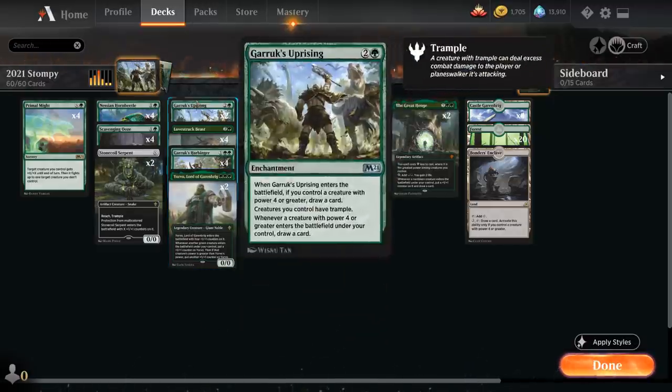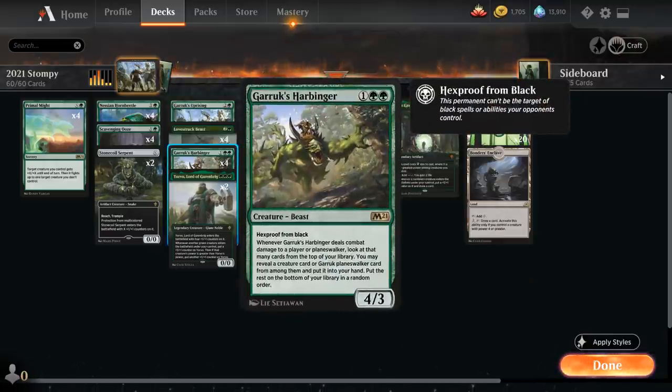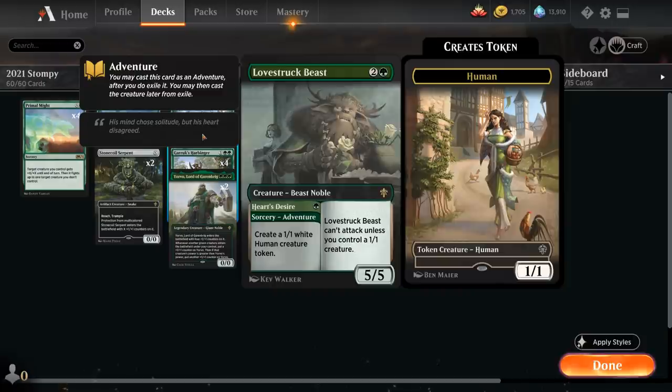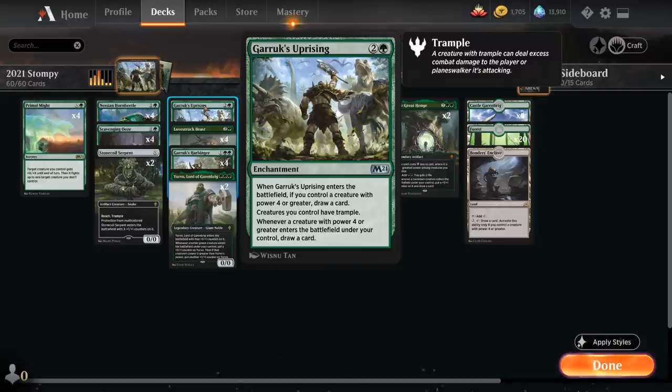At three mana we also have two copies of Garruk's Uprising, a three-mana enchantment that when it enters the battlefield, if we control a creature with power four or greater, lets us draw a card. Creatures we control also have trample, which is a nice way to enable Garruk's Harbinger to connect and makes it difficult for the opponent to chump block Lovestruck Beast and other big green creatures. Whenever a creature with power four or greater enters the battlefield under our control, we also draw a card.